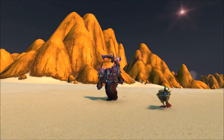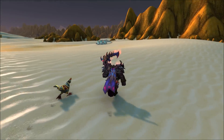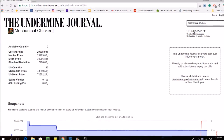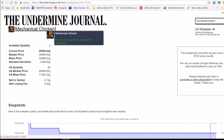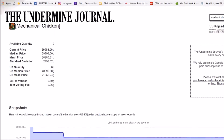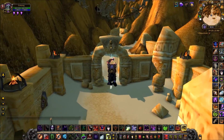The next method I'm going to talk about involves the Mechanical Chicken. It is a pet that you can get once per character through a series of quests. Currently, the US mean price is about 70,000 gold, but it can fluctuate a bit depending on your server — such as mine being only 30,000 gold, which is still quite a lot. By the way, getting this pet takes a little longer than the other methods in this video, so if it's not for you, go ahead and skip to the next one.